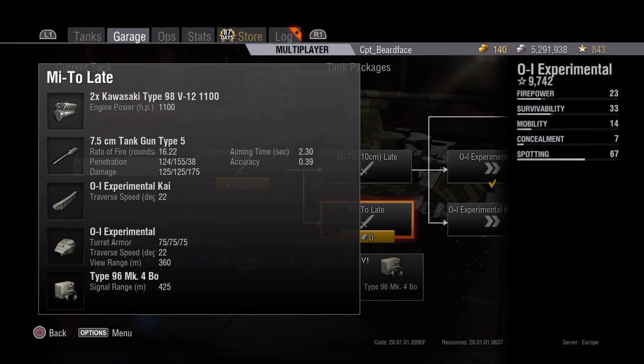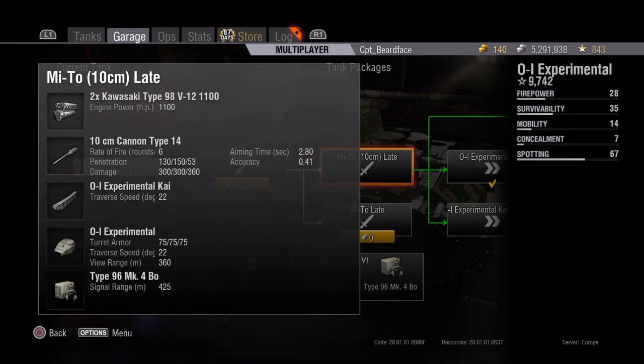The 7.5cm Type 5 gets 16.2 rounds a minute, 124 pen, 125 damage - very similar to the M1A1 or M1A2 from the Shermans but a little more damage. 155 on your premium, 38 pen and 175 damage for your high explosive, with 2.3 second aiming time. Or you have the choice of the 10cm, which is 6 rounds a minute, 130 penetration with 300 damage, 150 on premium, 300 damage again, and 53 pen with 360 for your high explosive with 2.8 second aiming time and 0.41 accuracy.